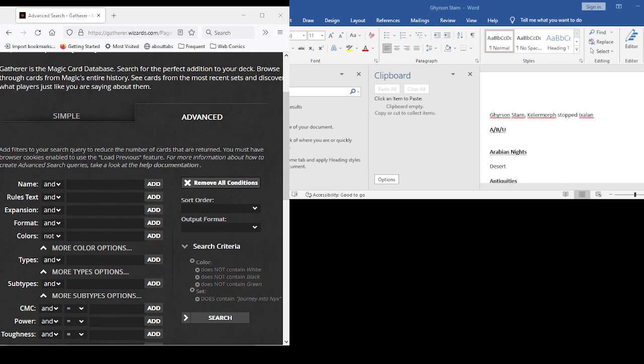All right, we should be live. Got a little bit of a late start today — I had to run some errands. I got my Japanese foil Jet Mirror's Garden today. It came yesterday but I wasn't here to sign for it, so I had to go get it.